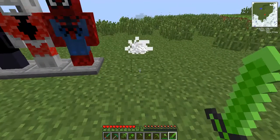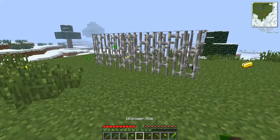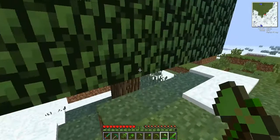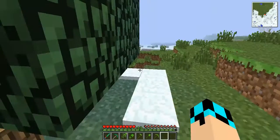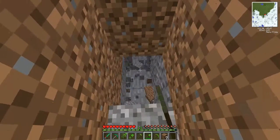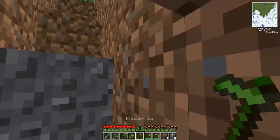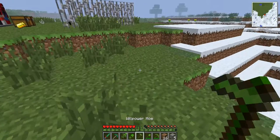This willpower sword does 14 damage — it's pretty good. The axe is pretty much just like a normal axe; it works just as good as Diamond. The willpower shovel goes fast, but it's not quite Diamond fast. The willpower pickaxe is, again, not as fast as Diamond but still pretty good. And there's also the willpower hoe.